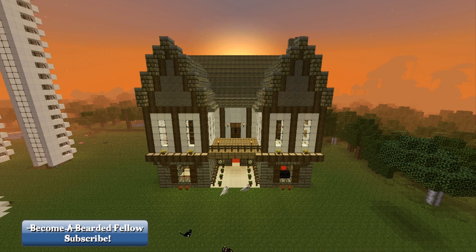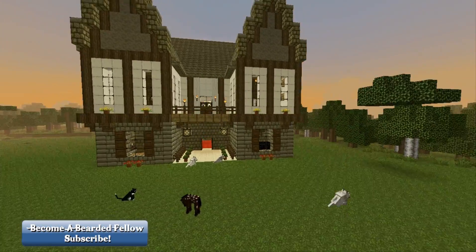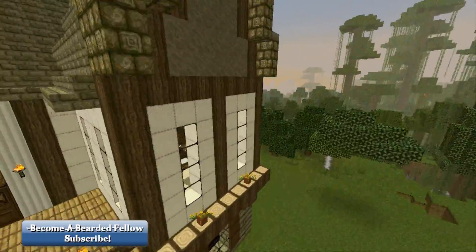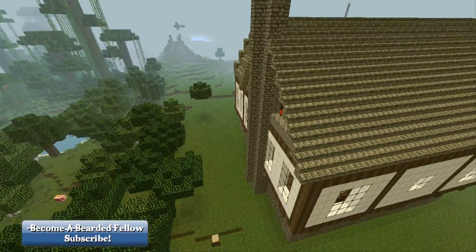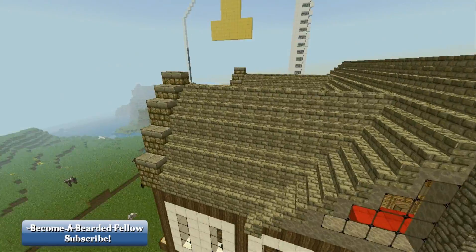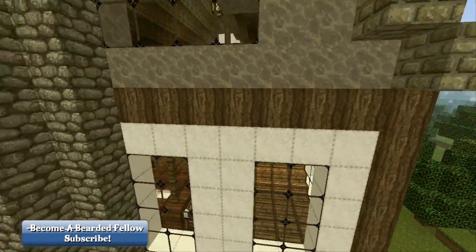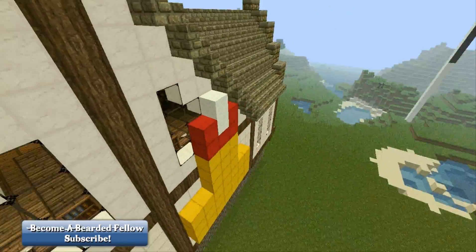Hi guys, BetaMan here and I am bringing you my mansion tutorial on how to build it. This is going to be quite a long one so I am probably going to break it into three different parts. First I am going to show you how to build this front area and the wall, then I will move on to the back of the house, chimney, and then I will do all the inside rooms and then a separate video on the interior design.